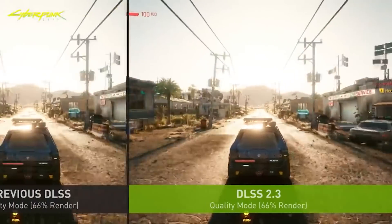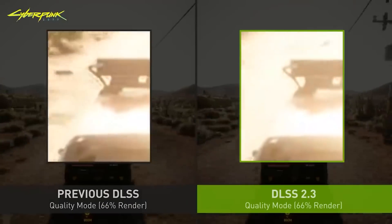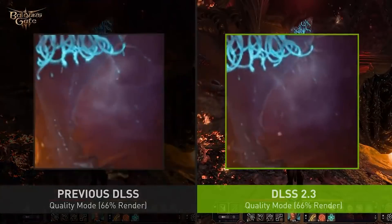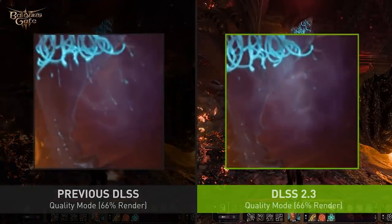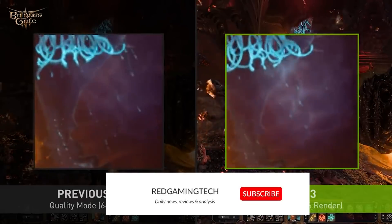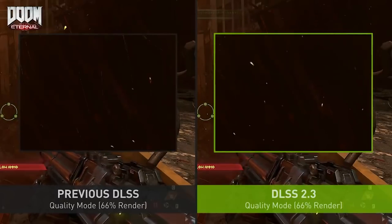Basically, NVIDIA are striving for a number of things with DLSS. The first is that they want performance improvements, but they also want each iteration of DLSS to increase its visual accuracy versus a native resolution image — or ideally, they want it to look even better than native resolution.